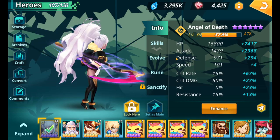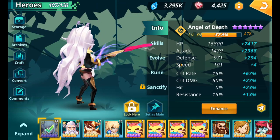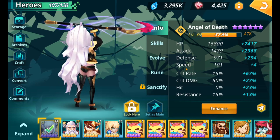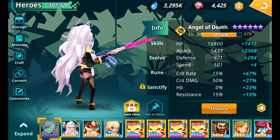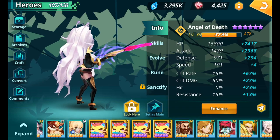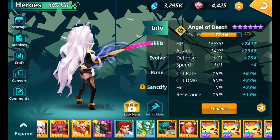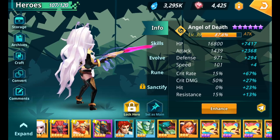So if you're starting out in this game, definitely work on Angel of Death and get her to the point where she's able to farm as a solo hero, using other champions as food to level up and enhance further heroes.